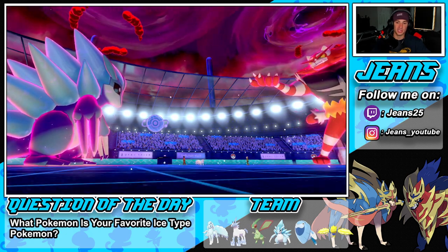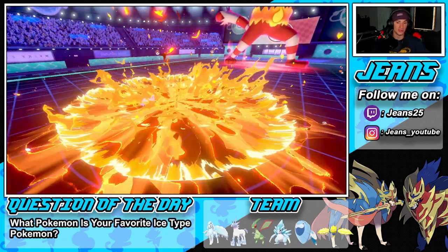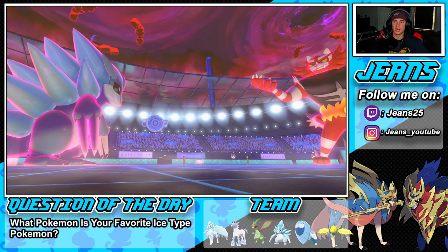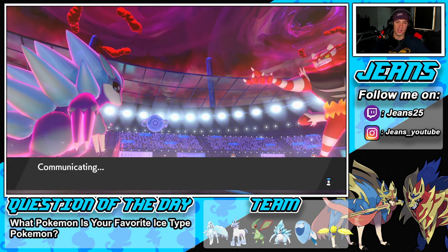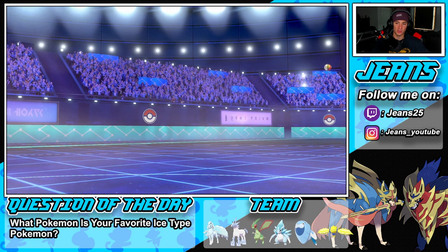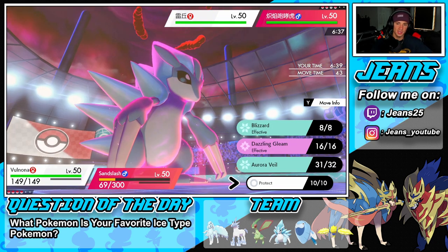Here's his next Pokemon. He can fake out — I'm going to Protect. I want the weather back so I'm going for another Hailstorm. Tech move comes out, then E-Web. Oh no — now he's going to be able to outspeed me. Raichu with E-Web is tough news.